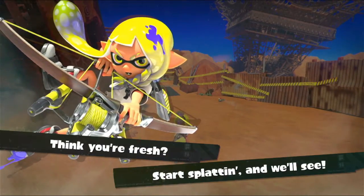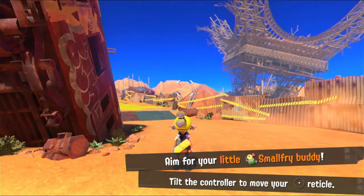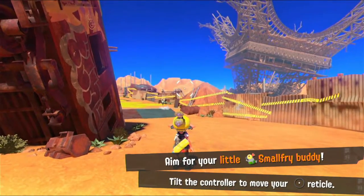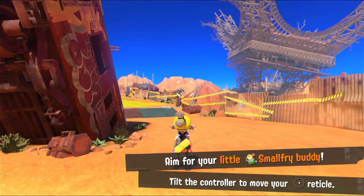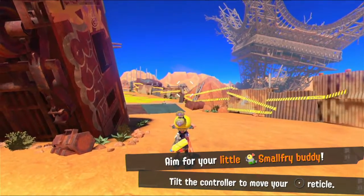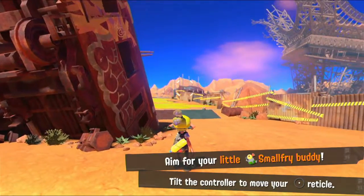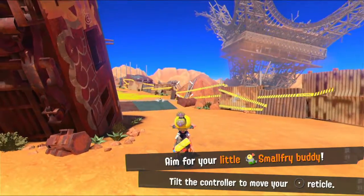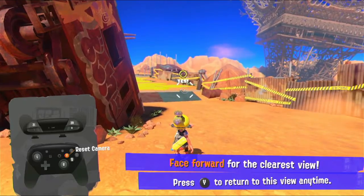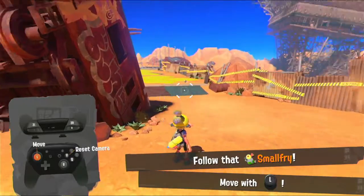Think you're fresh? Start Splatting and we'll see. Before you hit the crater, we'll hit you with the basics. Welcome to Splatoon 3. This is the world premiere, which is free to play on the Nintendo Switch store, probably for a limited time because this is the world premiere. Which means you get to try out the game. But anyway, we need to aim our reticle at the Small Fry Buddy. We can also press Y to face forwards with our controller, which is interesting.